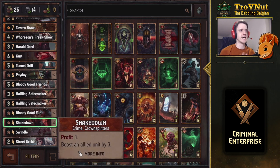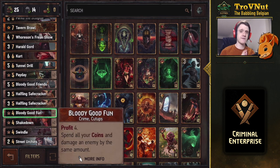Next up we have Shakedown, giving you three coins and boosting an allied unit by three. In this deck, if your leader ability is selective, you get four coins instead and can boost an allied unit by three - just to give something you want to protect a little more power.